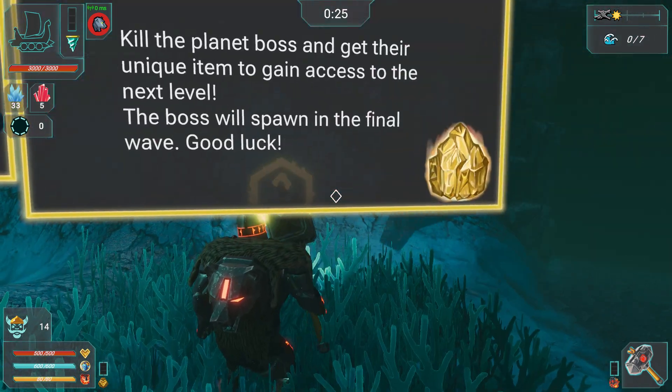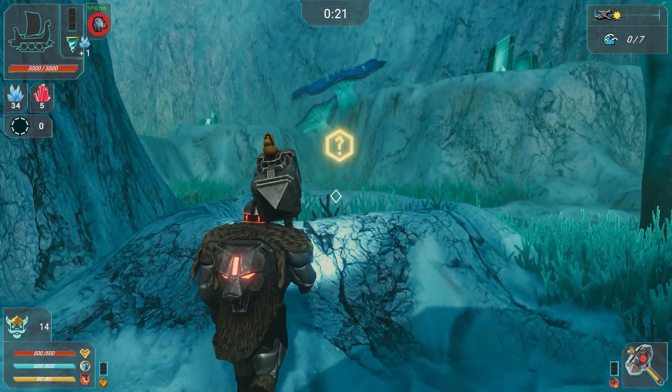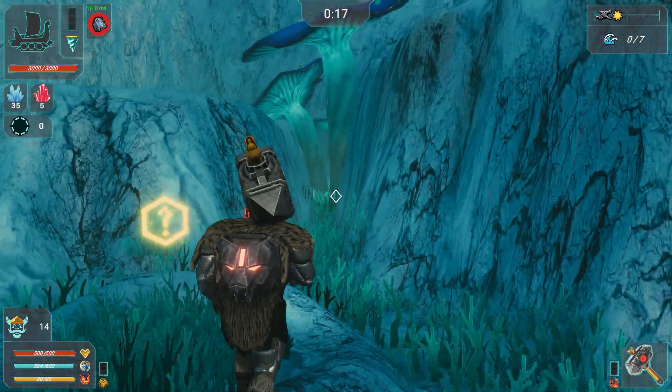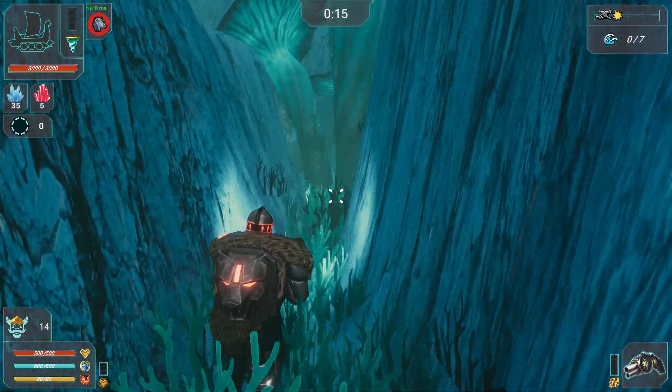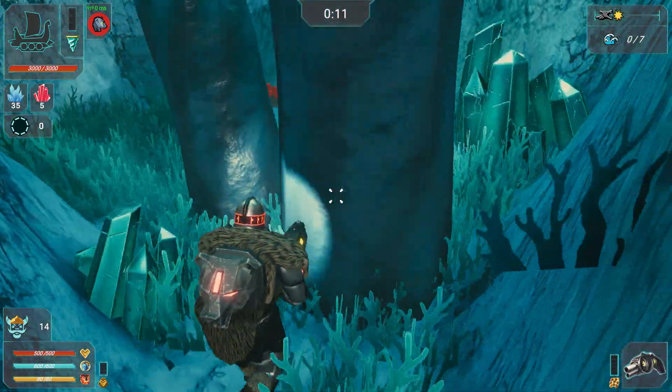I guess they come from there. Kill the planet boss and get their unique... I keep hitting shift to run. We got 14 seconds. Those aren't resources.